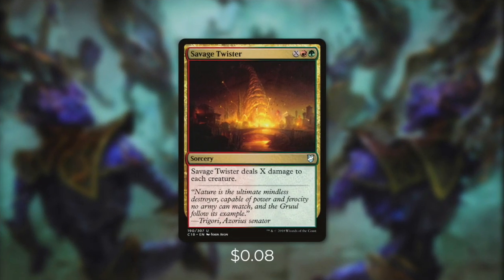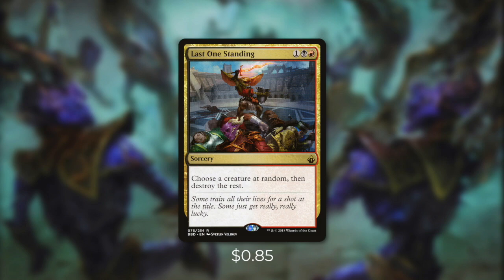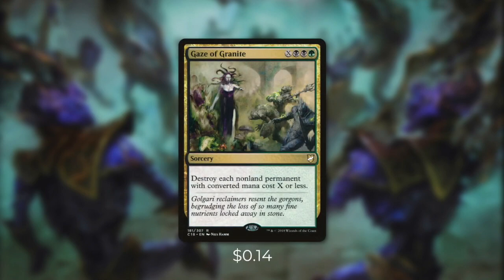Now targeted removal can be great but we also want to make sure that we can deal with a lot of things at once. So let's go on to our final tactic — tactic number ten: feel my wrath. First up there's Savage Twister, which deals X damage to each creature — a very flexible board wipe that we can use to actually keep a lot of our board alive. Then we're going to be running Find/Finality. Find says return up to two target creature cards from your graveyard to your hand — for just two mana, a very powerful effect. But Finality can be even more impactful: you may put two +1/+1 counters on a creature you control, then all creatures get -4/-4 until end of turn — a board wipe that's pretty much going to keep our board untouched. Next up there's Last One Standing, which says choose a creature at random then destroy the rest — still a very effectively costed board wipe at just three mana. Next up there's Time Wipe: return a creature you control to its owner's hand and destroy all creatures — so not only can this bounce Niv back to our hand but it can also clear the board. And finally we're running Gaze of Granite, which allows us to destroy each non-land permanent with converted mana cost of X or less — allowing us to pick and choose what stays and what goes.